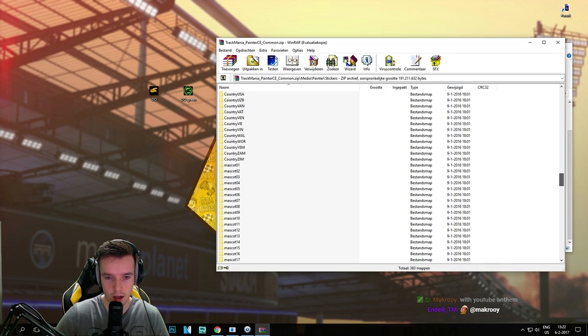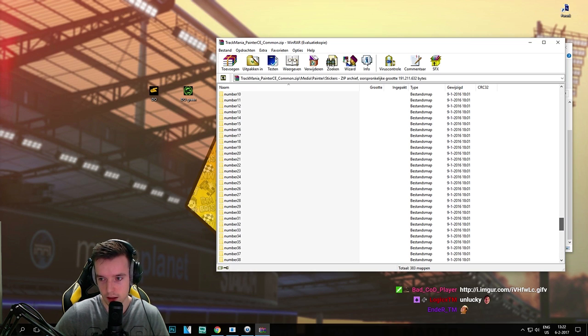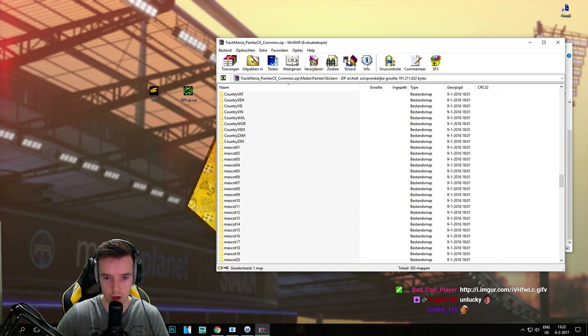We even figured out that if you haven't completed the whole Super Track Master and Double Driver emotes, you can still get the infinity symbol and the 69 number out of these folders.